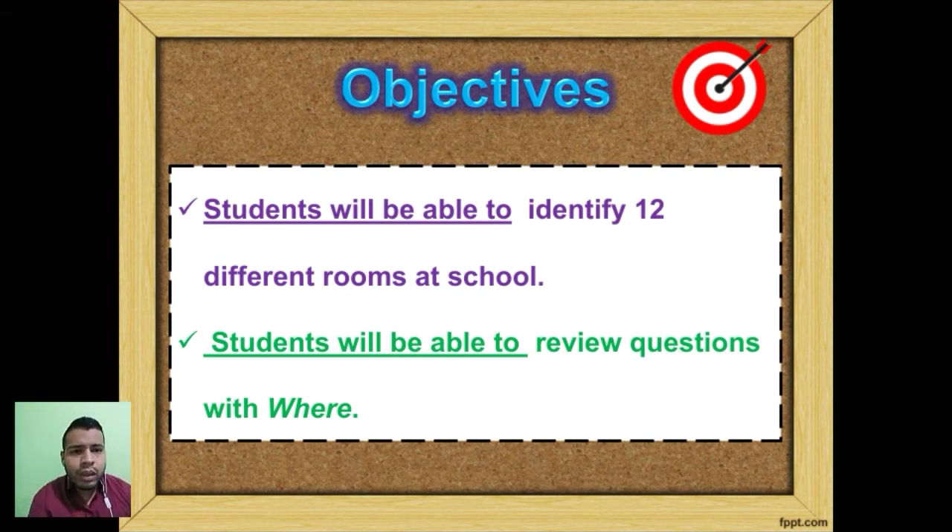En primer lugar, identificar doce habitaciones diferentes en la escuela, doce salones diferentes. Y también haremos un pequeño repaso acerca de las preguntas con 'where' al final.